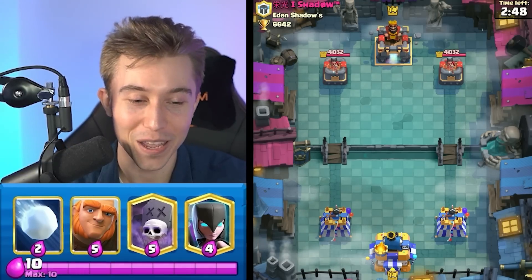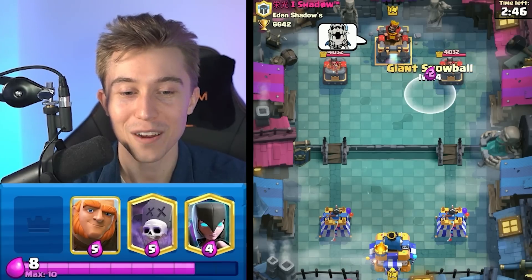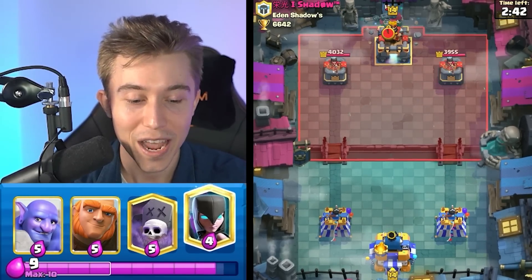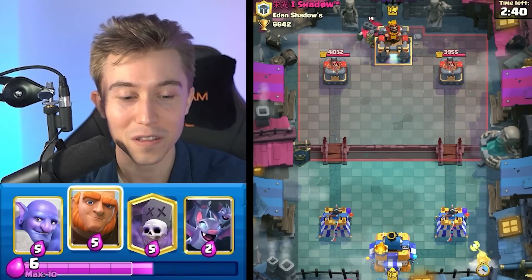Unfortunately, he doesn't drop anything at us, so I don't want to go for Giant in the back first play. Typically with this deck, I want my opponent to spam enemy cards, give me an elixir advantage, and then I can feel a little bit more comfortable unleashing the Giant.